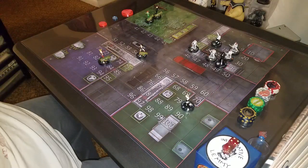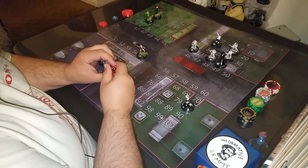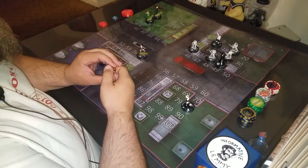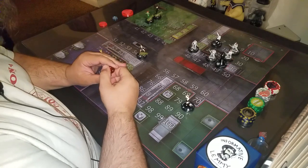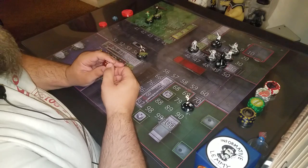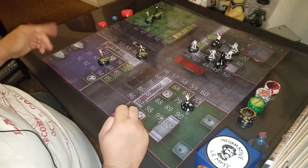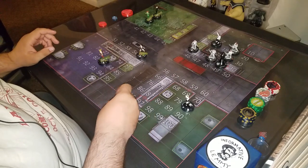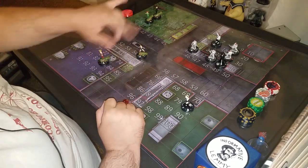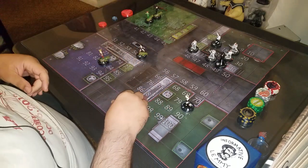Hey everybody and welcome back to another JoePank Instructional HeroClix video. After I did the skirmish setup video on YouTube, somebody asked if I could do a video going through how a skirmish turn works. So here we are. We have three teams — I already set them up and really did roll for them just to have a real feel for it. We got the Bombshells versus WWE versus the Turtles.